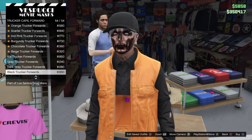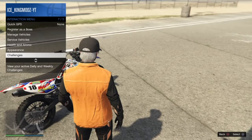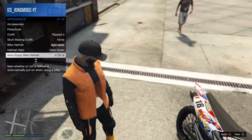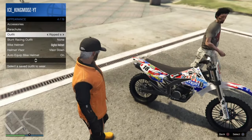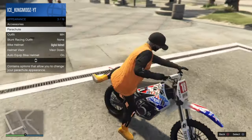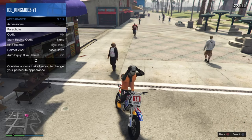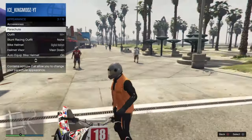Now do the mask and hat glitch. When you need a motorcycle, go to your reaction menu, go to your emotes, and make sure it's set to a biker helmet — make sure your auto equip biker helmet is on. Then scroll to the outfit that you want with the mask, go to parachutes, get on your motorcycle, and wait until your biker helmet gets put on. Then exit the vehicle.